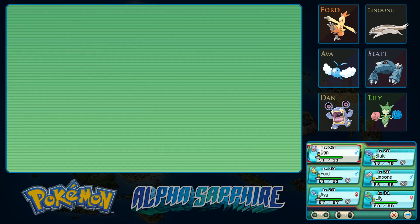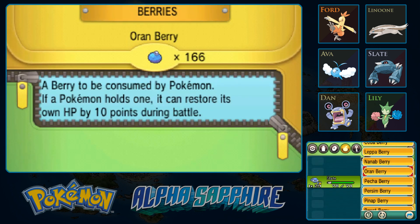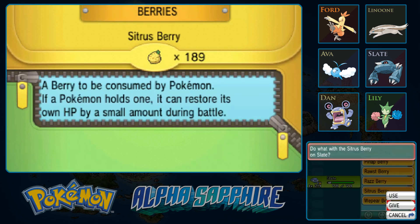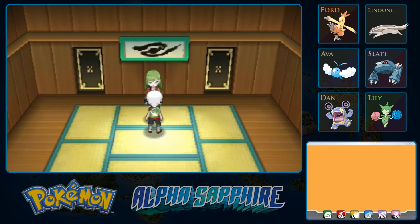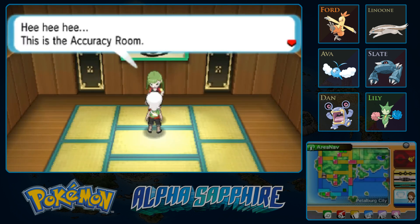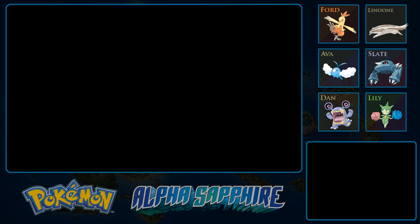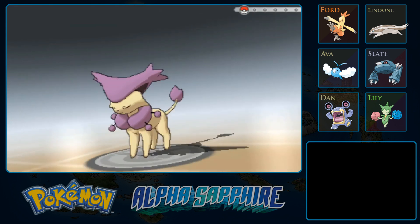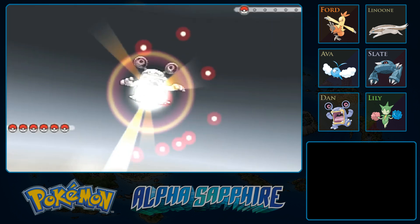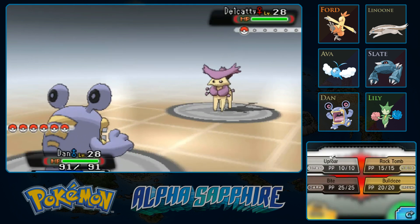I think we have Dan up in front. I realize Slate does have Soft Sand because of Bulldoze, but against normal types I think I might give him a Citrus Berry, because I'm not sure how often I would use Bulldoze — maybe to slow somebody down, but I think the Berry is probably more likely to be of some use. This is the accuracy room — it's pretty nasty when every attack lands without fail. I think all the Pokémon trainers here just have one Pokémon. There's Delcatty — not a strong Pokémon overall, but for this stage of the game it's definitely decent.